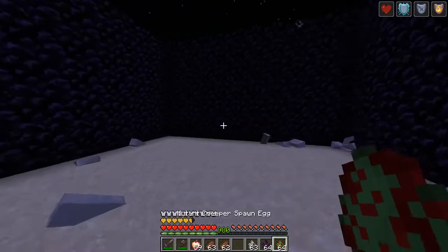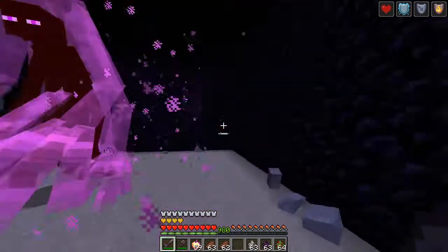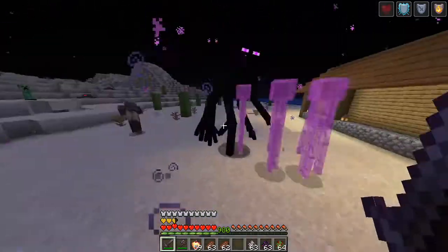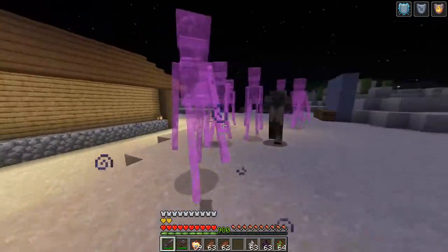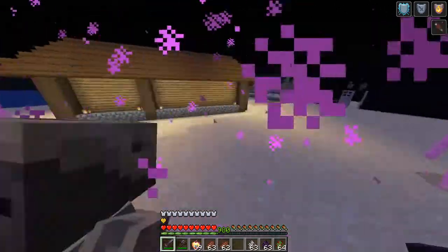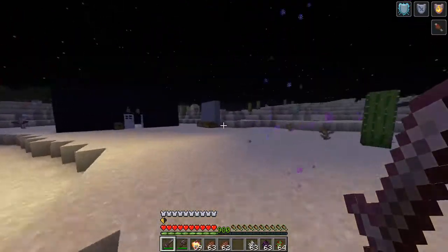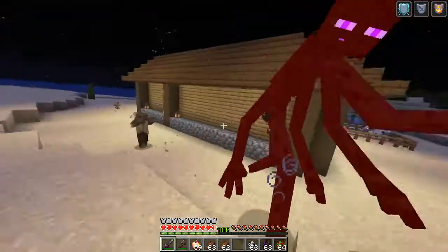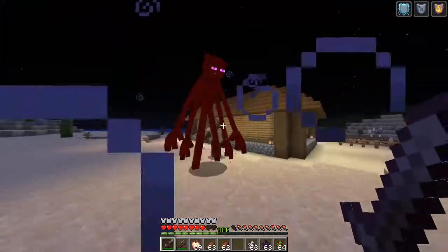It'll just spurt bones out everywhere — it's a really cool way to die. And now the Mutant Enderman, which just teleports everywhere. Okay, where did it go? Oh there it is. Honestly it kind of makes sense for it to have multiple arms — I really like the design.